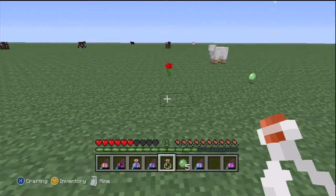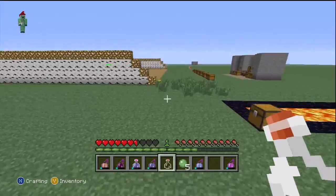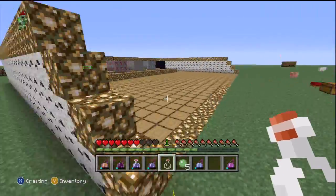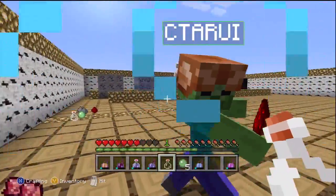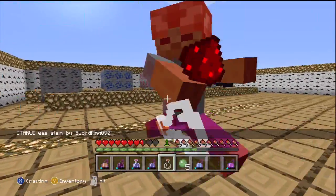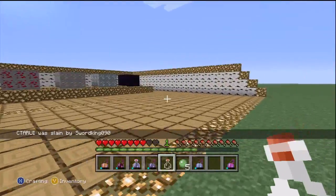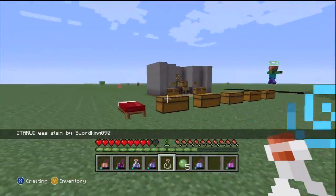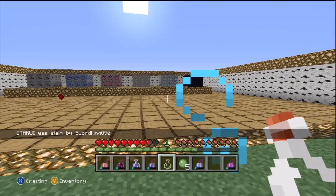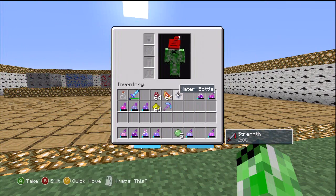That was the Potion of Strength. I wanted to demonstrate: normally it takes ten hits to kill an enemy or a player, so I hit him five times and he's dead. That demonstrates the power of the Strength Potion.